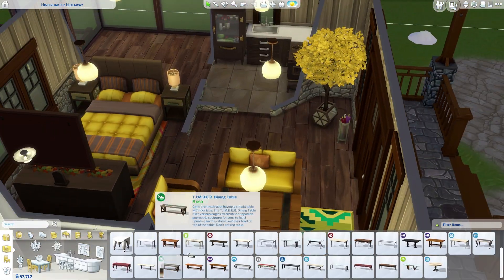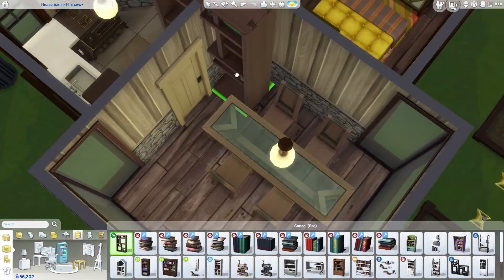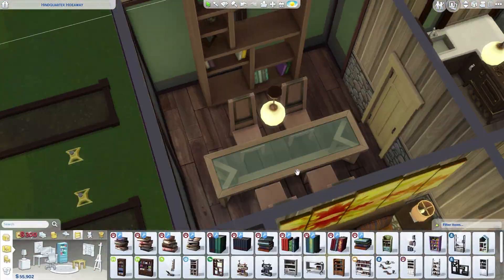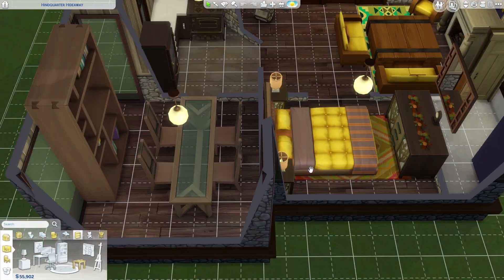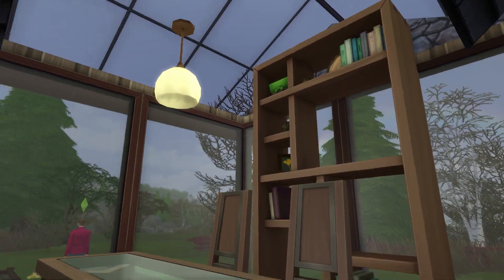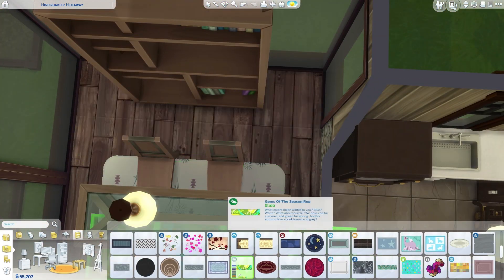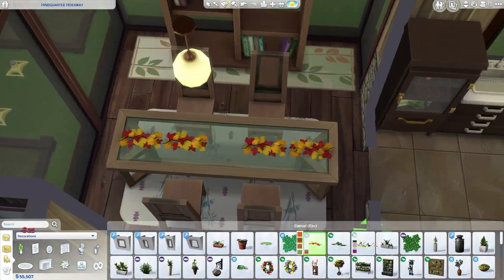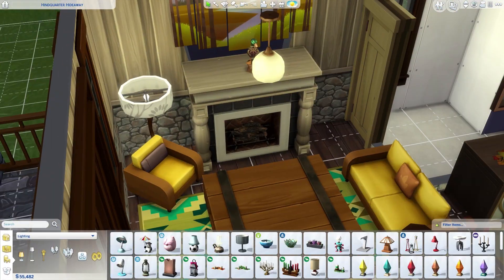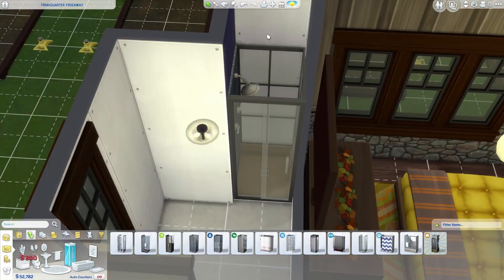I really like the windows and doors from the new pack. The Jungle Adventure wallpaper goes really nicely with the bed, and some of the Jungle Adventure stuff mixes well with the seasons pack. I used the new dining room table and chairs for the dining room slash conservatory. I also managed to fit the new giant bookshelf in — because it's a conservatory with no ceiling, I could slip it in there.